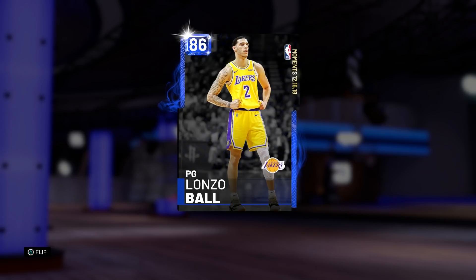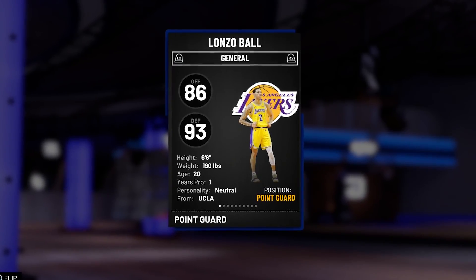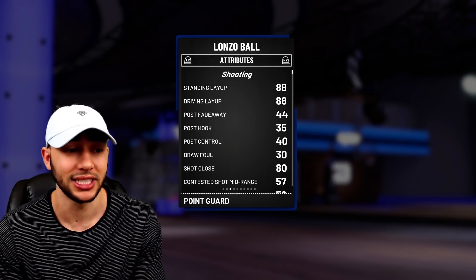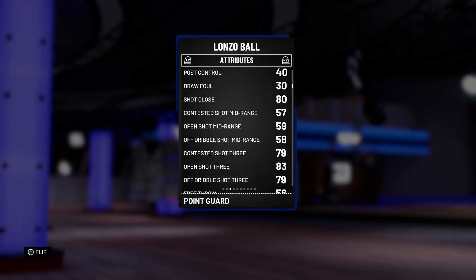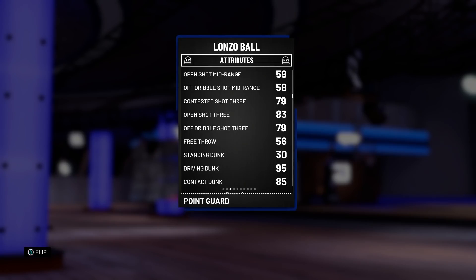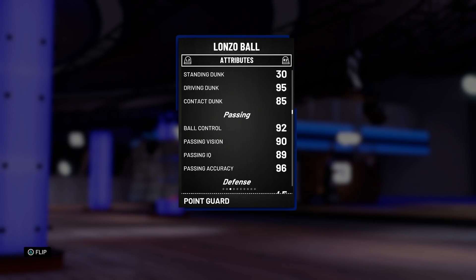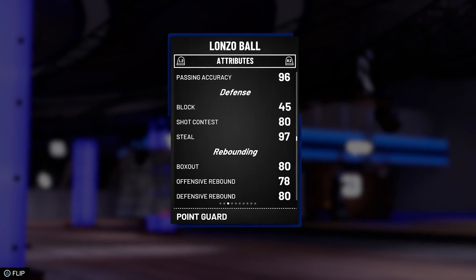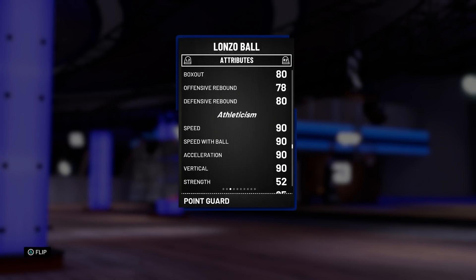Starting at point guard, we got this new Lonzo Ball. This moments card was when he dropped a triple-double in the same game as LeBron. He's coming with 86 offense and 93 defensive overall, standing at 6'6. For a point guard — we got Penny Hardaway as our backup point guard who's 6'7, so we're pretty locked down when it comes to height. He comes with an 88 driving layup, only a 30 draw foul which is not great, 59 mid-range which is terrible — we won't be pulling up from mid-range at all. He does come with an 83 open shot three. Free throw hasn't been one of Lonzo's strong suits, only a 56. He does come with a 95 driving dunk, 85 contact dunk, 92 ball control, 96 passing accuracy — we're going to be able to get some assists for sure. He comes with an 80 speed and check, 97 steal.